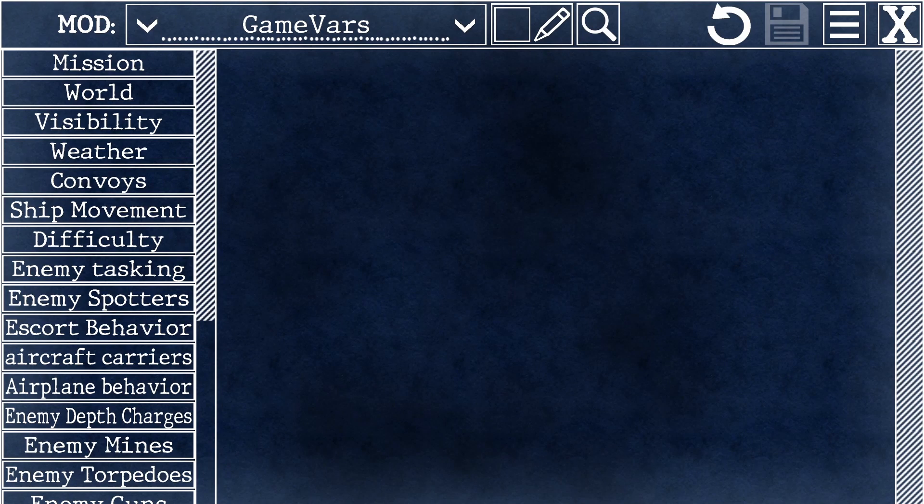Enemy AI, the world that you're playing in, how missions are assigned, weather, spotting, aircraft, enemy weapon actions — you'll find them all in here.